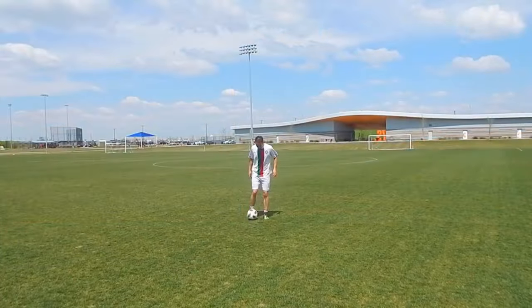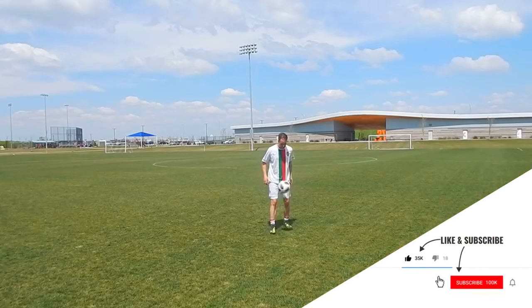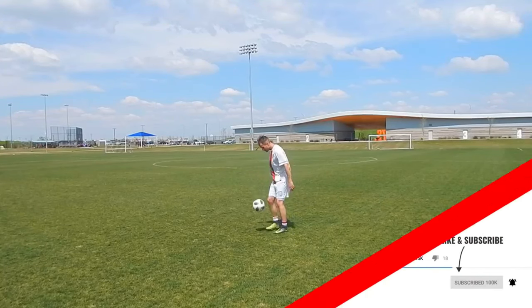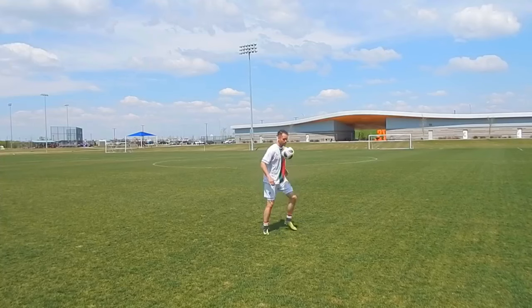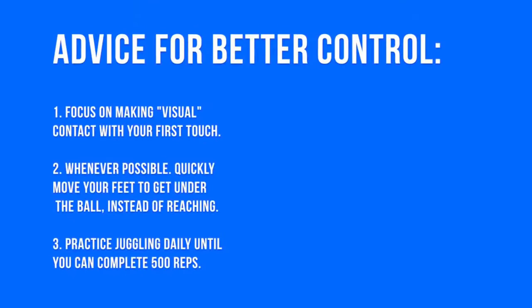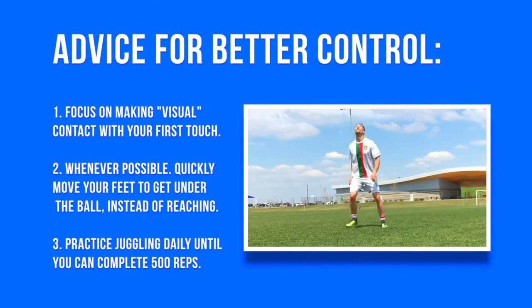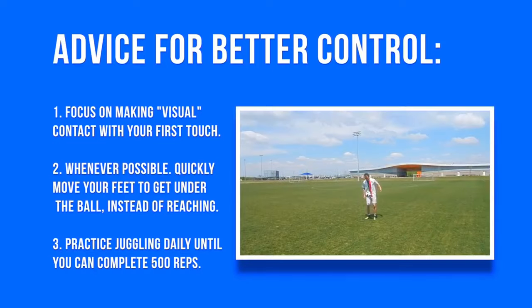Your current skill level is the direct result of the amount and quality of practice you have put in. So if you want to improve your ball control, juggle every single day. If you can't hit 500 consecutive juggles, juggle every day until it becomes a reality. Once you're comfortable with that, start working on other ball control techniques, becoming comfortable with all different parts of your feet and body. To recap: number one, make visual eye contact with the ball to your foot. Number two, quickly move your feet to get there rather than lunging. Number three, practice juggling daily — if you cannot hit 500 consecutive juggles right now, that is your current ball control goal.